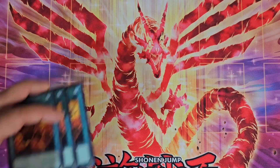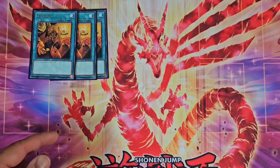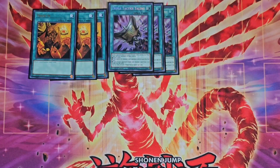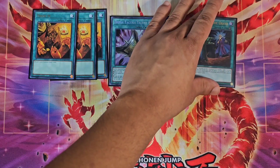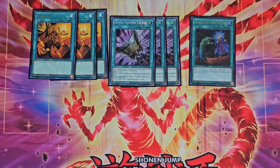Moving on to spells, we play three Trade-In — really good to draw cards plus we can send one of our level eights to the grave. If we can't really use Lava Golem, we can send it that way for a little benefit. Next up we have three Triple Tactic Talents — I would love to play Thrust in this deck but I still need to get some. It still does everything, including Pot of Greed effects, so not a bad card. We also have one Pot of Greed.